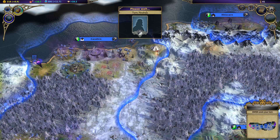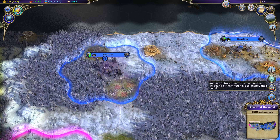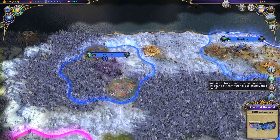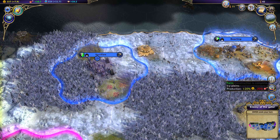Monsters just spawned in. Wild, uncontrolled undead roam Ardania — I always pronounce it Ardania, but I don't think it matters. To get rid of them, you have to destroy the nest.